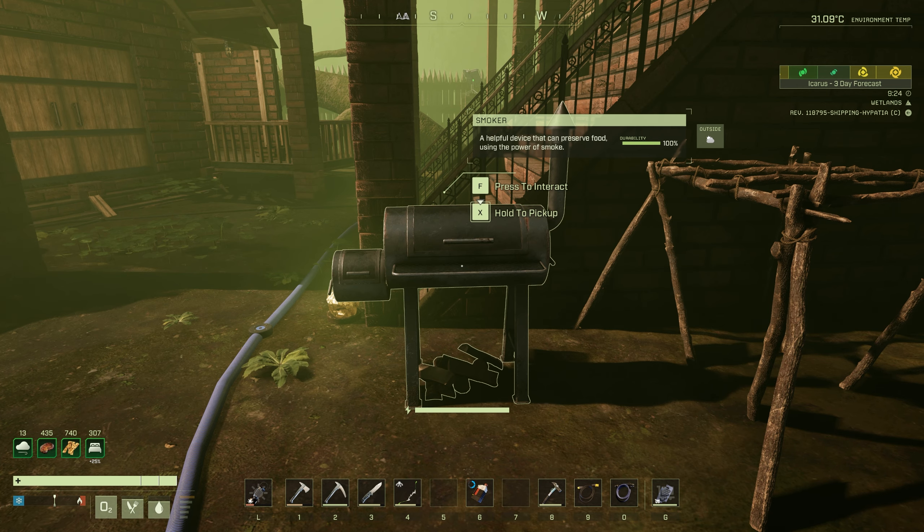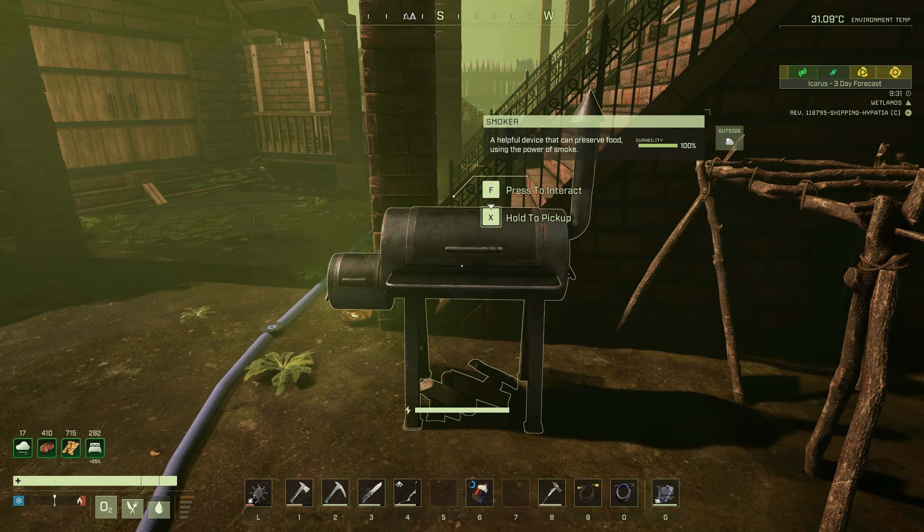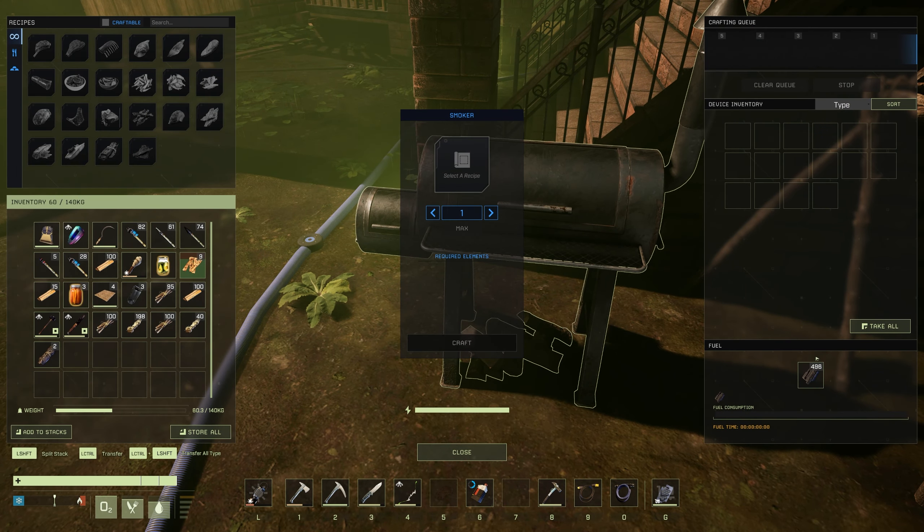You can only place the smoker outdoors and it's powered by charcoal only. So this is a good time to use all that charcoal you've been stocking up on. Let's take a look at the 9 new recipes available in this week's update.